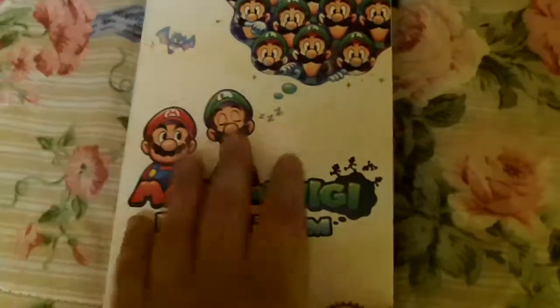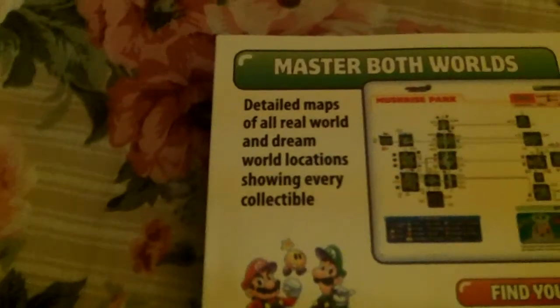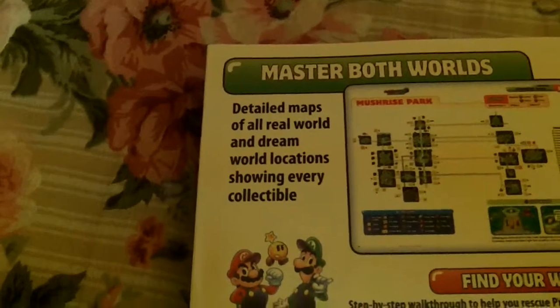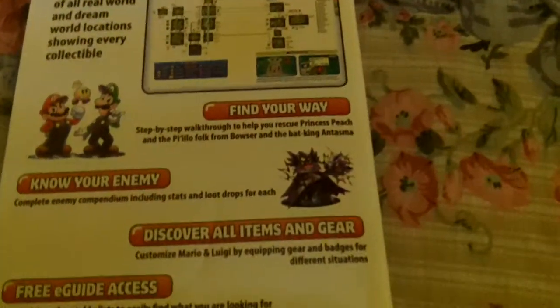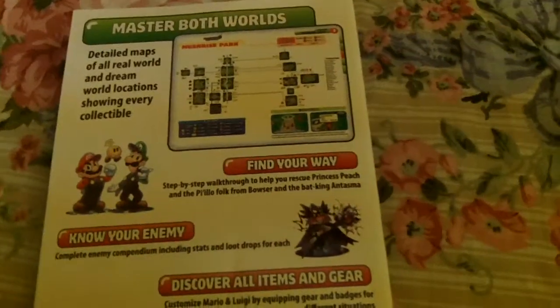We're not going to go through every single page, but we are going to skim through this. As we have the back here: 'Master both worlds.' It says detailed maps of all real world and dream world locations, showing every collectible. Find your way. Know your enemy. Discover all items and gear. And free e-guide access.